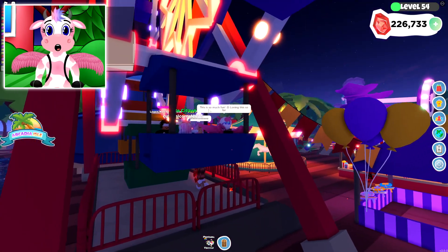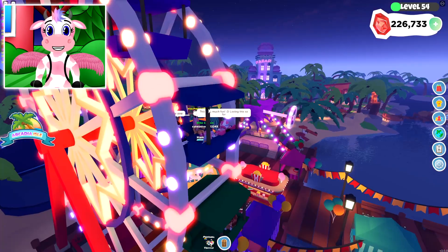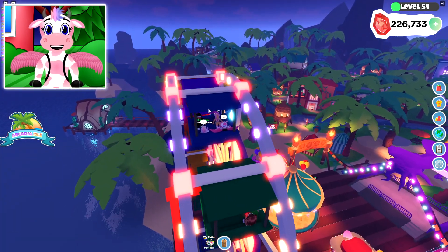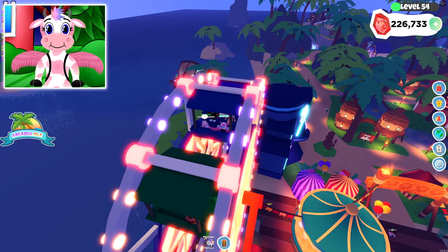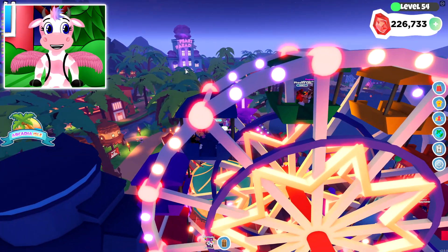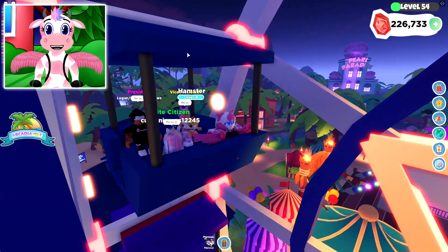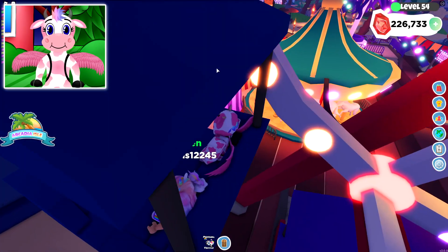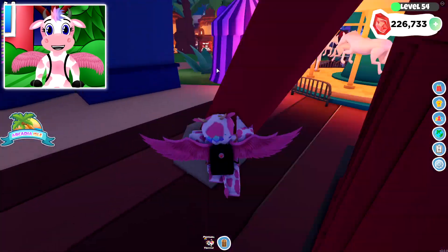This is so cool! There's even a really good view of the island from up here — there's so much to see! There's an ocean bungalow right there, you can see Pearl Paradise, you can see the giant volcano, and we can even almost see the little fireplace back there too. I am having so much fun with this!